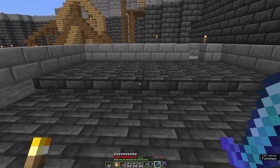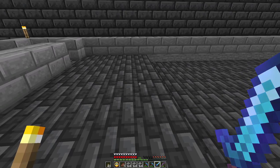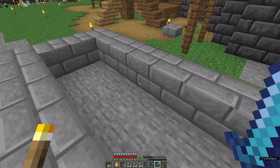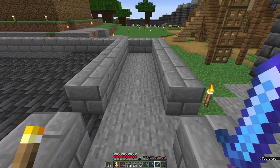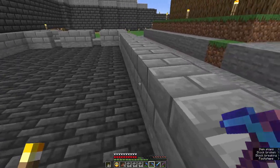We've got the dais up here for the lord and his family, honoured guests, whatever, and a little room here for the honoured guests to use if they need it. That makes it sound like a toilet — it's not a toilet. It's like a little dressing room or gathering room or something like that. So that is our hall.